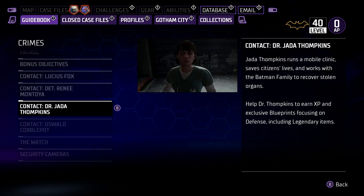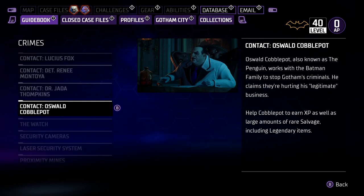Oswald Cobblepot is my favorite contact because he gives you so much legendary resources, and legendary resources are hard to get. You need them to upgrade your legendary gear. It says: 'Help Cobblepot to earn XP as well as large amounts of rare salvage, including legendary items.' Make sure you do all his missions.